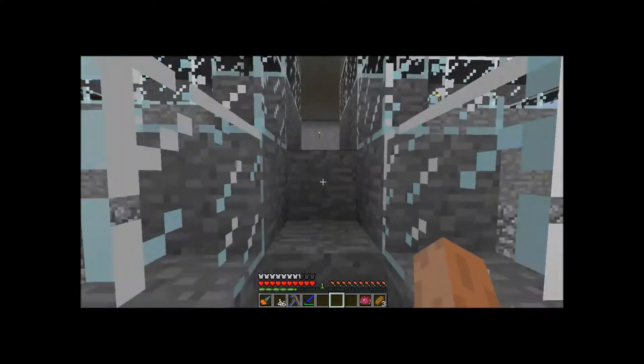Alright, and I'm back — as you can see, they finished. So now, in order to make an induction furnace, we need what is called an advanced machine block. In order to make this, we need to get out our crafting table. We need two machine blocks. You put your machine block in the middle, carbon plates on either side — it doesn't matter if they're on the sides or on top and bottom — and then your advanced alloys, and you get your advanced machine blocks.